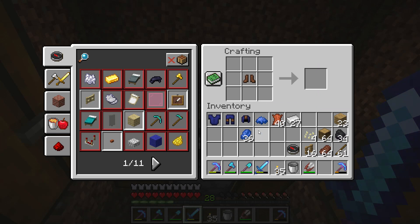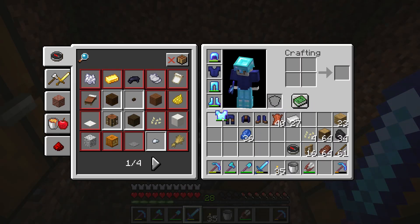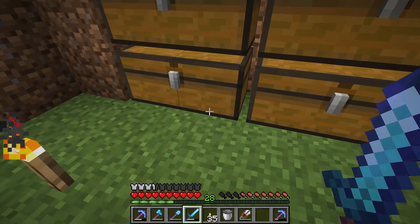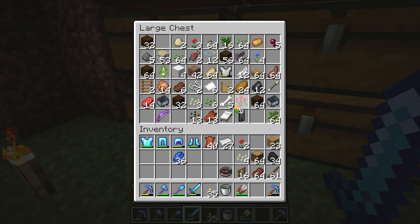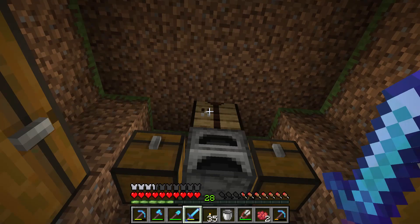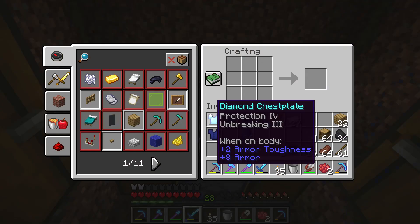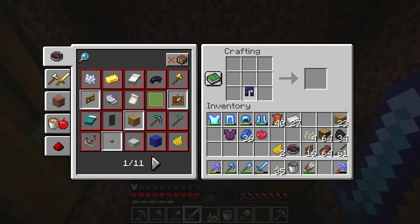You can have yellow leather — I mean blue leather. You can have a red dye too. What happens if you put a red dye on already-dyed armor? You can combine colors to make a different color.